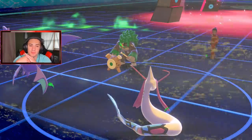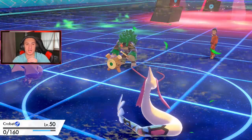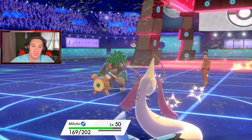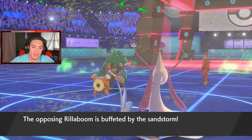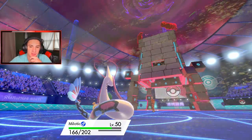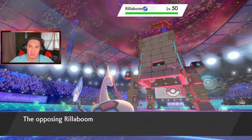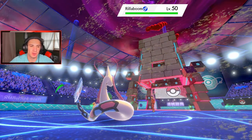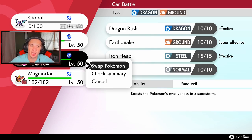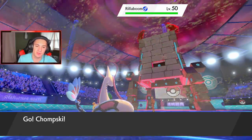Garchomp can thrive here — he's got Sand Veil, can dodge some shots, and roll from there. Gotta watch out for Grassy Glide though, so I might just Protect next turn and go after Rillaboom to drop attack since both these dudes are physical attackers. I'd rather start dropping attack, getting onto that Rillaboom slot, and rolling from there. Weakness Policy — gotta watch out for that so I'd rather start Spirit Breaking.